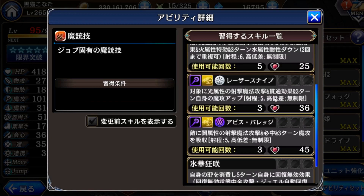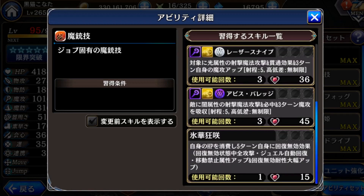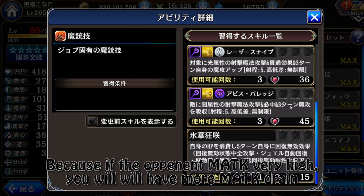This one has no change. Then this one has only one change — it's the three-turn magic drain. This one is also not bad. It drains about 30% magic attack. It's a good extension for this skill since it drains the magic from the opponent, so if the opponent is a mage, you drain their magic and their magic attack will be lower.